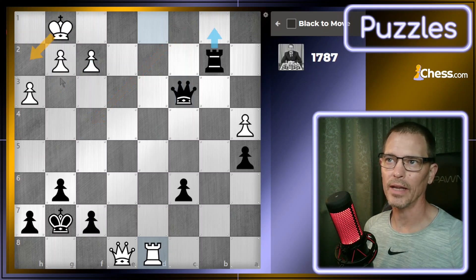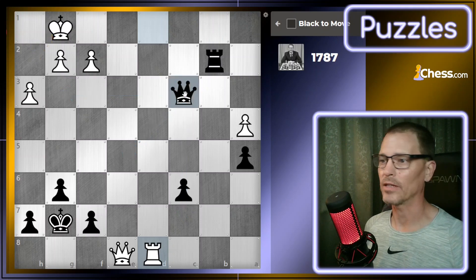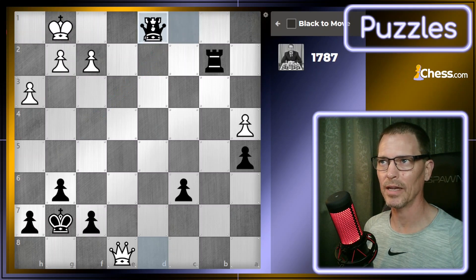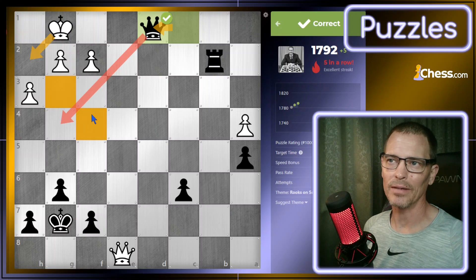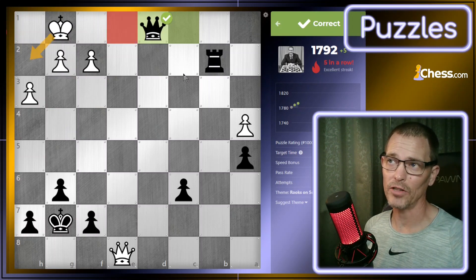If I check with the rook on b1 and the king comes up, I can't get to a safe square — none of those three are safe as follow-up checks. So let's try queen to c1. They blocked with the rook. I'm just going to take the rook then. I thought the king was going to move, but they blocked with the rook. I hesitated for a second because now that my queen is off the dark squares, when the king moved out of the way I wouldn't be able to check it like I had originally planned, but instead they gave up the rook.